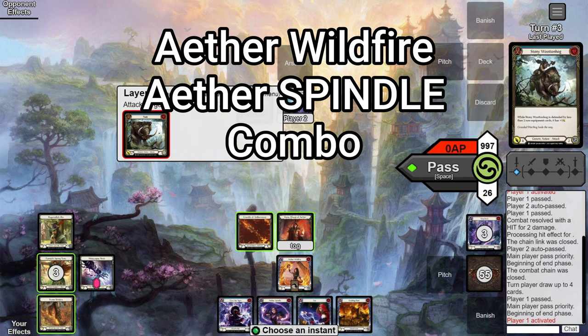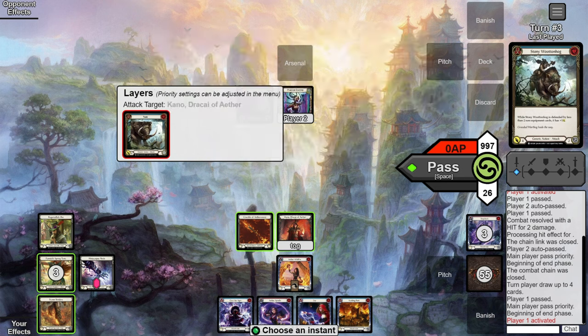Here we have the Wildfire into Spindle combo. Key thing to note: this one is quite expensive since Spindle costs two, but the nice thing is you get to opt eight to ten cards from the Spindle before having to let your blind Kano resolve. First thing you want to do is empty your hand so you can Ragamuffin's the Spindle on top of the deck — so we activate Kano.